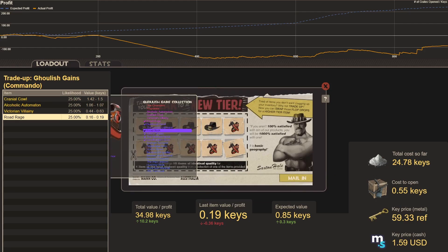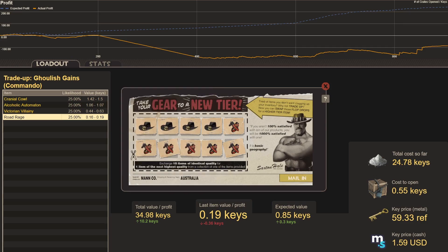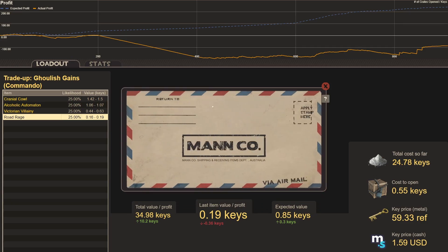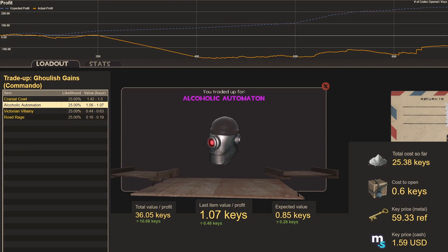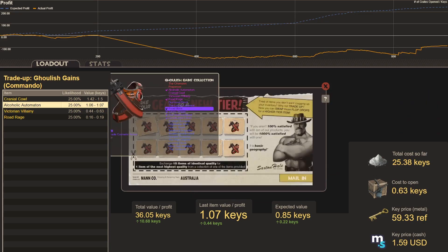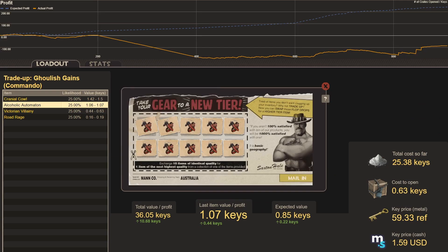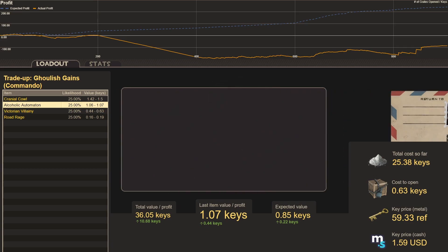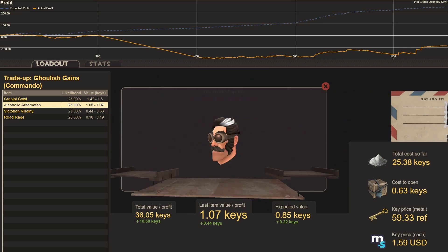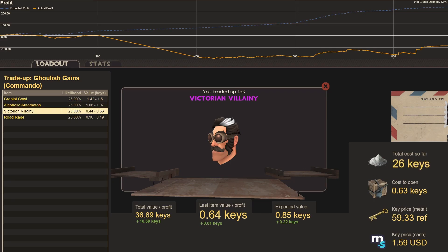Trade-up fifty, Ghoulish Gains with Roadblock — cost slightly higher: Alcoholic Automaton, worth 1.07 keys, a 0.5 key profit. Trade-up fifty-one, all Roadblocks: Victorian Villainy — just break even, thanks to my lower cost to open. Trade-up fifty-two, Roadblocks and Headhunter's Brim: another Road Rage, another loss.